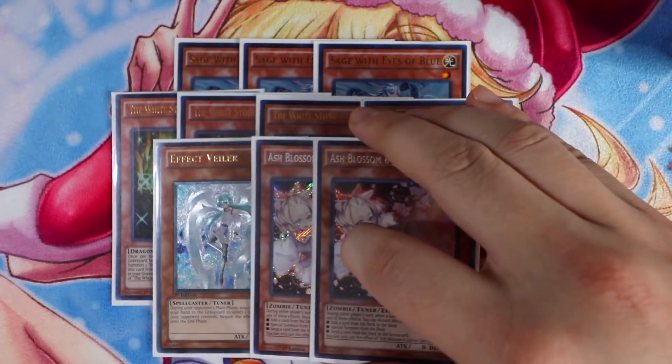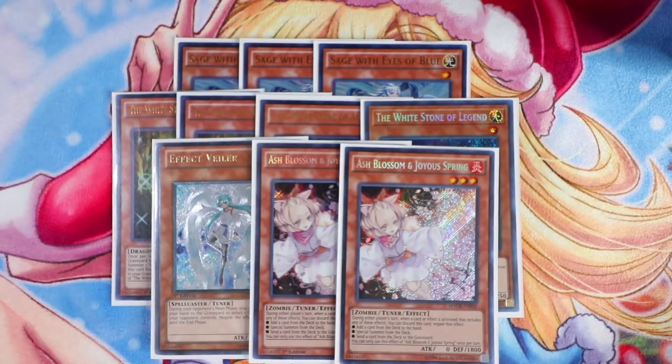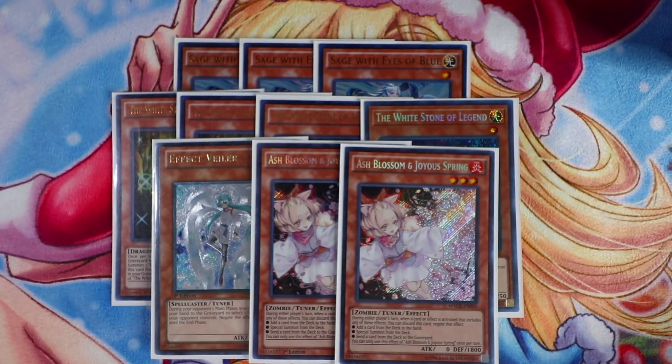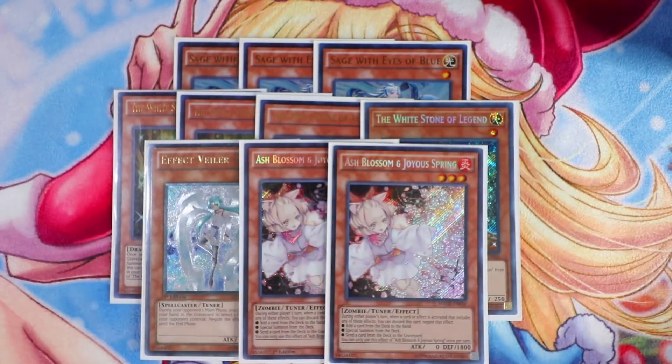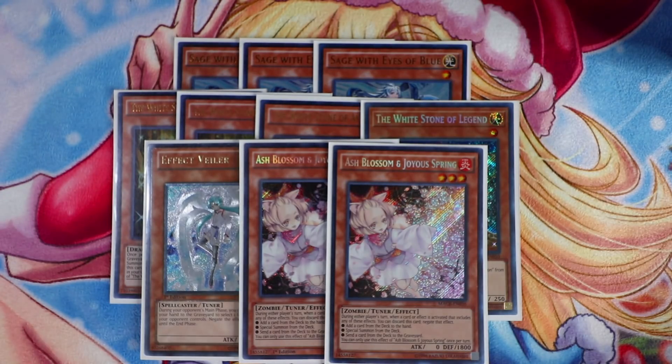And last but not least, Double Ash Blossom and Joyous Spring to round out the main deck monsters. Ash Blossom is obviously one of the best hand traps in today's meta, helping you counter almost every single deck in the game. That's all the monsters in the deck.